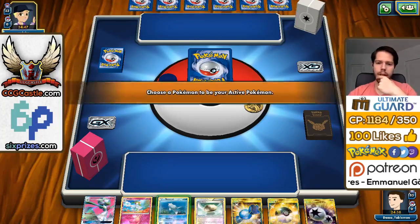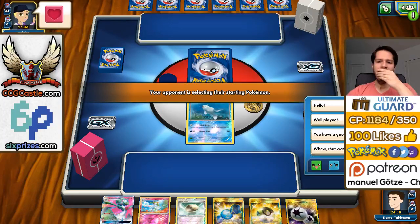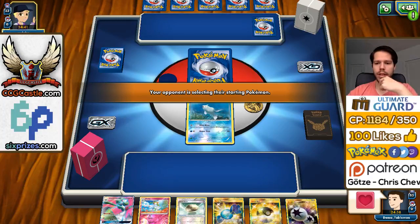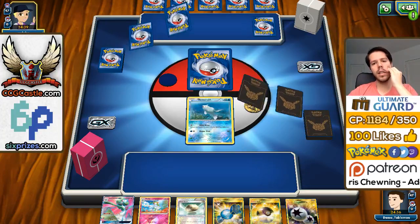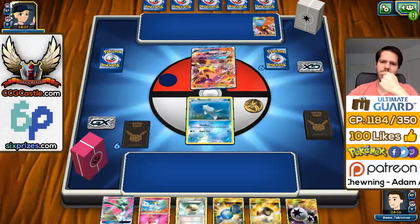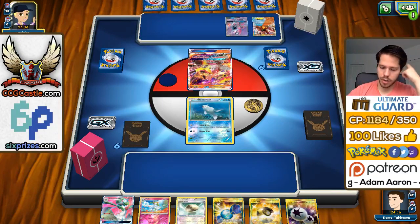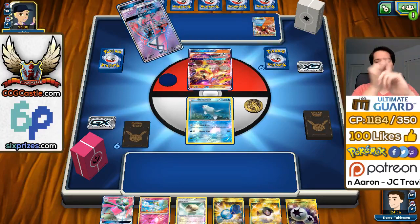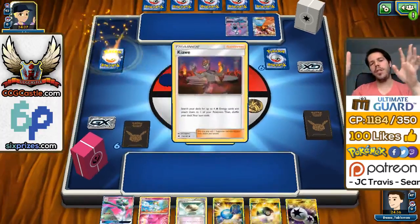We have a pretty okay hand — not necessarily ideal. Our opponent sends an extra card so we send one back. If we don't get an N it's actually pretty good. We're against Volcanion, which is awesome. Today is Gardevoir, tomorrow is Volcanion, and Sunday is also Volcanion. My opponent gets the perfect turn one Kiawe into Lele — or Lele into Kiawe. He's going to power up Turtonator or Volcanion. He chooses to power up Turtonator, which makes sense.